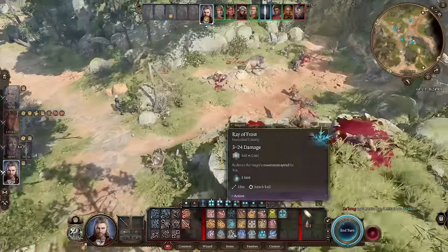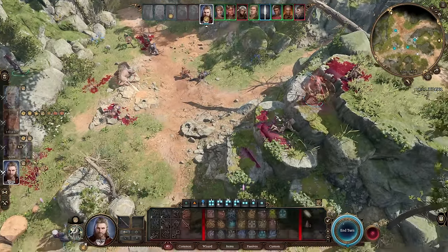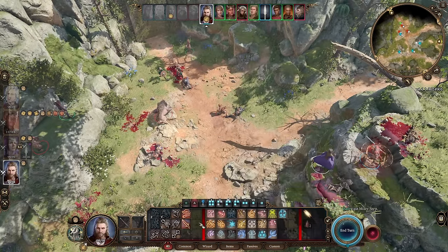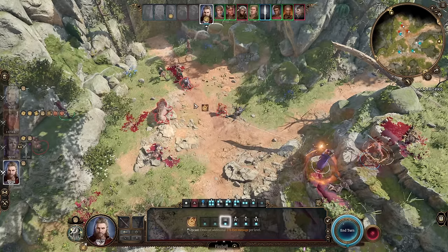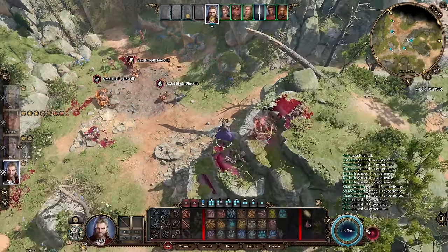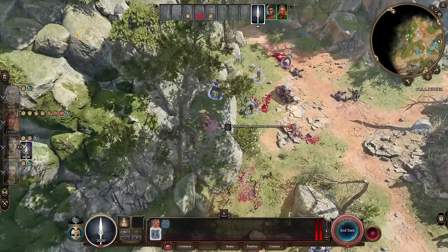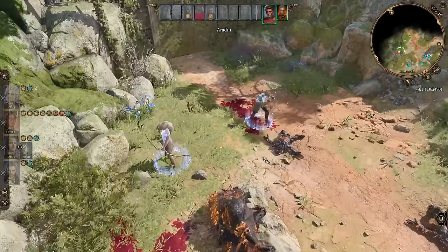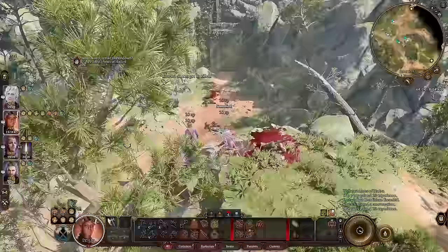As Gale, immediately at the start of the fight use Misty Step to teleport to the best high-ground position, then use your spells — Fireball for AOE damage, Wall of Stone to block enemy movement, and other spells as needed. Your Spiritual Weapon can fly, so you can use the fly action to move it to different areas. And that's how you play with this basic party and these straightforward builds.